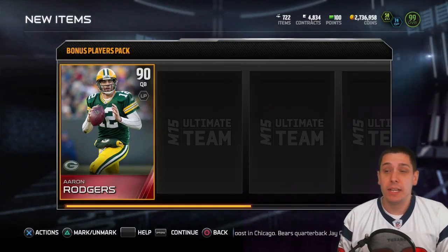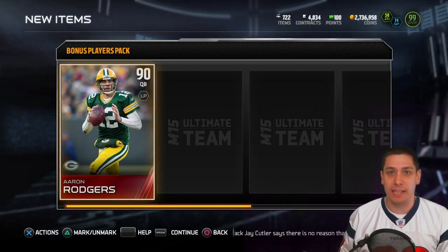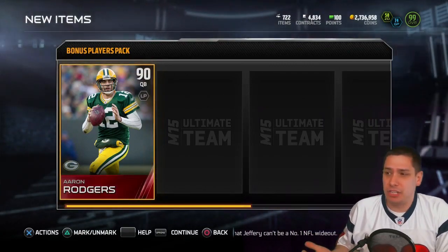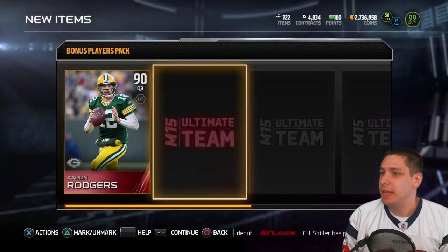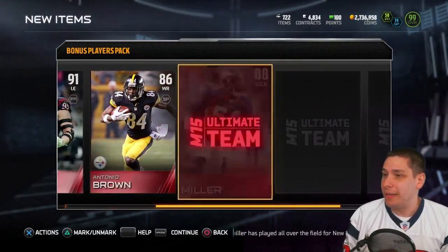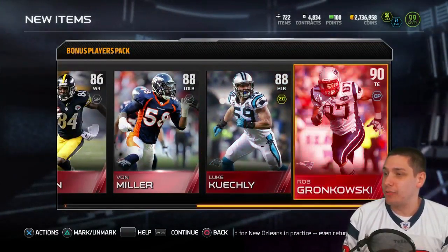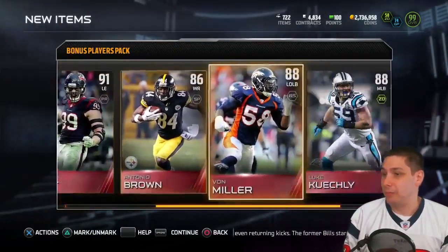Let's take a look at these guys that you're gonna get in the free bonus pack. I actually already clicked the button to open it because I didn't even understand what this was, but they've actually released this within the past hour. So the cards you're actually going to get here: you get Aaron Rodgers, you get JJ Watt, you get Antonio Brown, you get Von Miller, you get Luke Kuechly, and Rob Gronkowski.